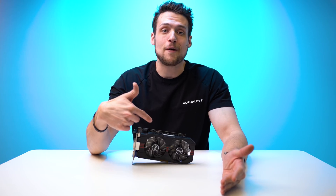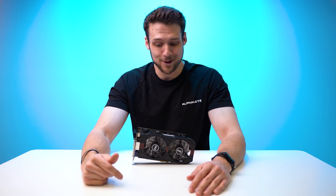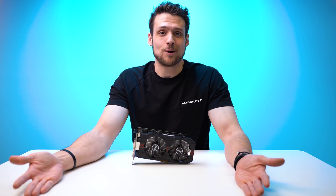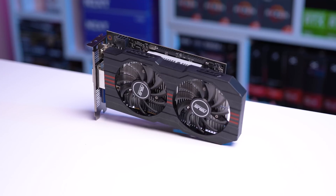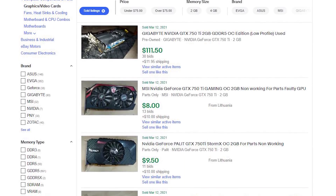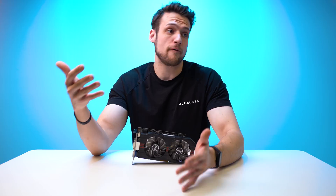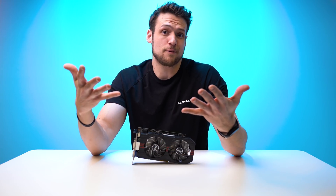The GTX 750 Ti was released all the way back in February of 2014 at an MSRP of $149. I really wish they would release graphics cards at that price here in early 2021. The GTX 750 Ti is officially too old to be sold new, although there is a single Amazon listing for a new one at $200 — don't buy that. Going over to eBay and calculating the last 20 completed and sold auctions, the average used price is right at $83, which is actually only a little bit higher than before the GPU market went crazy, so this isn't a super inflated price, believe it or not.